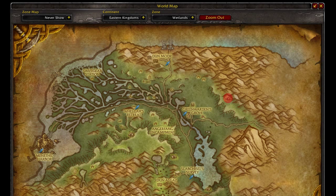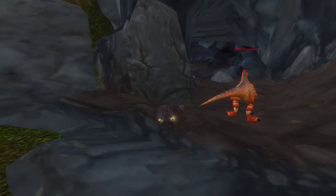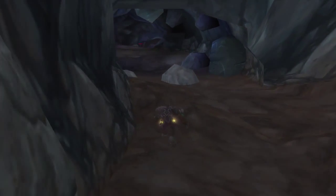First, I'll show you where to get yourself a Razor Maw Hatchling. Jump on your flying mount and swing over to the Wetlands — here we're going in the cave that heads into the mountains on the east side of the map. Now I'm a rogue, so it's pretty easy for me to sneak my way through here without bothering any of the creatures.